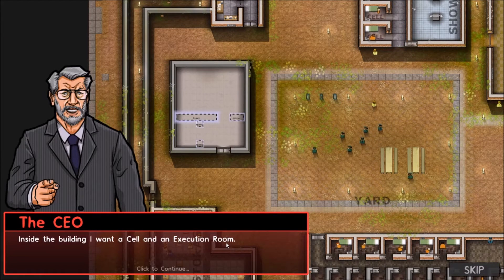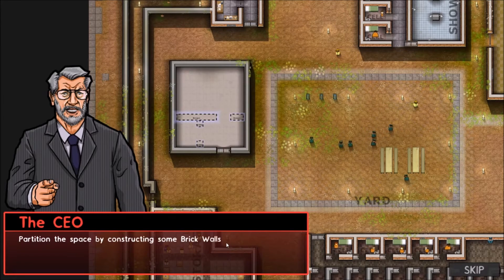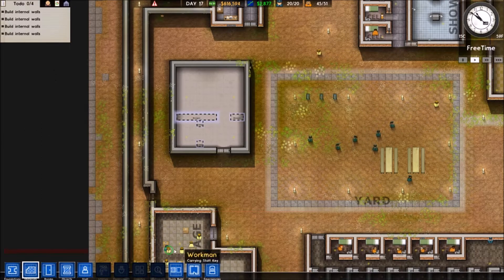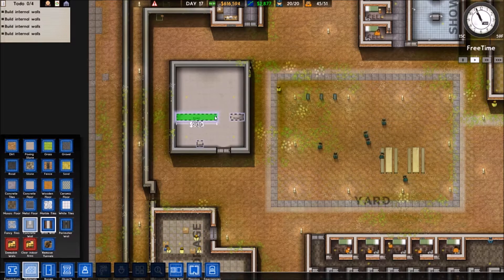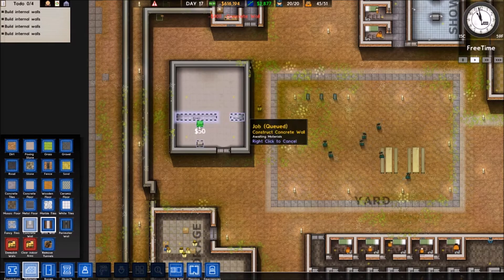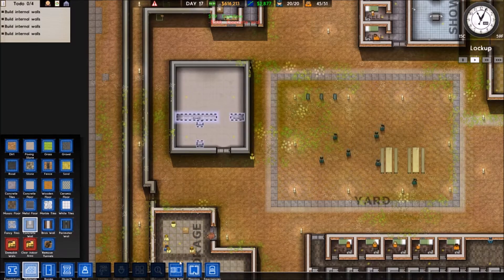Inside the building, I want a cell and an execution room. Partition the space by constructing some walls. I want concrete walls, to be honest. Can I do concrete walls? I don't like brick walls. Let's hope this counts, otherwise I have to redo it. Brick walls in a concrete foundation really doesn't fit.